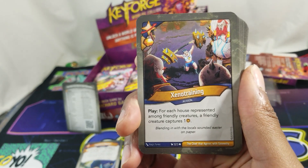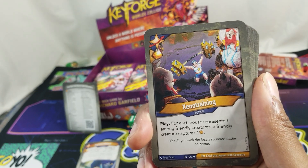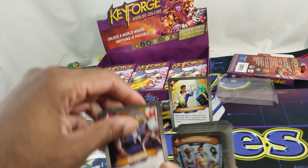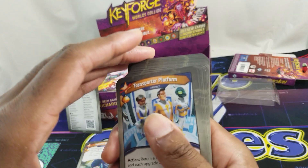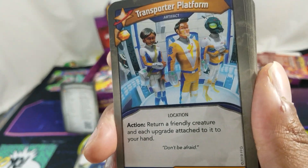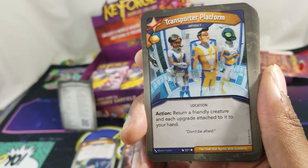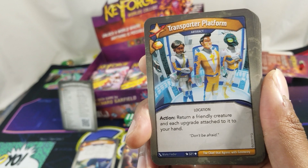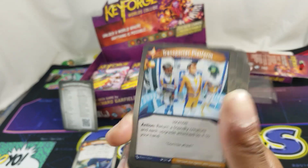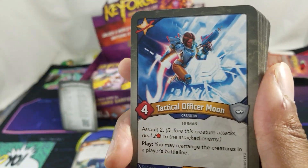Xeno Training, one pip: for each house represented among friendly creatures, a friendly creature captures one. Transporter Platform, one pip — action: return a friendly creature and each upgrade attached to it to your hand. What we call in Pokémon a 'scoop up.' Every card has a pip — go for it!